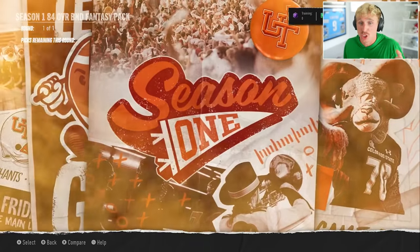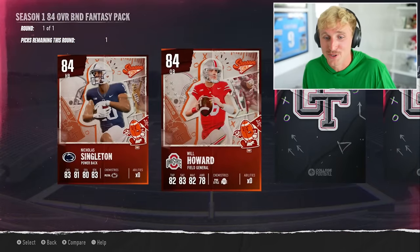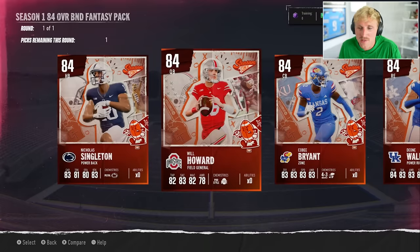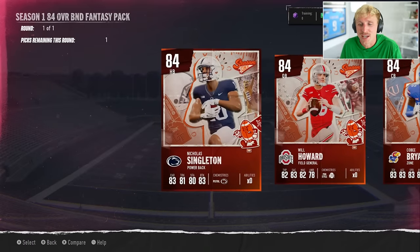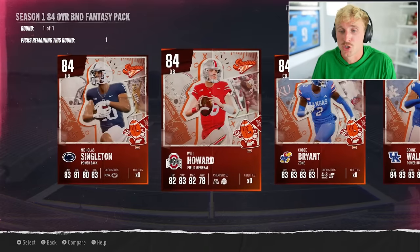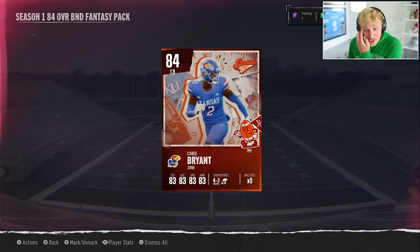That gives us four choices here for a player. I'd take Will Howard because I don't have a great quarterback — he's 6'4 with 81 speed and really good accuracies. But I'm also looking at Kobe Bryant, a really good 84 corner. Actually, corners are more expensive on the auction house than quarterbacks — you can get a quarterback cheaper. I'm taking Kobe Bryant. You can definitely get a quarterback cheaper; I think Cam Rising at 85 overall is like 130k.